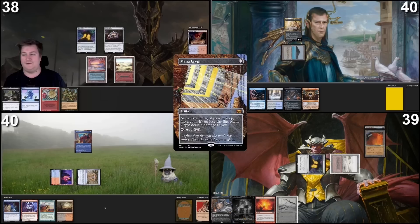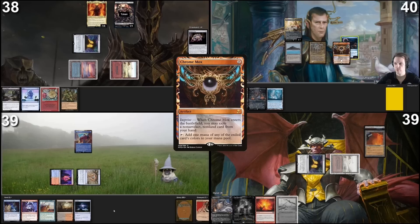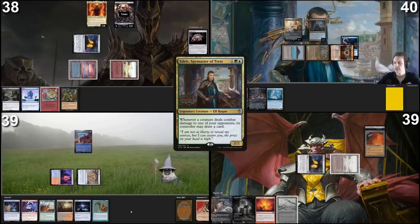I'll cast a Mox Lotus. I'll crack Mox Lotus — one floating — cast Sauron. I'm going to cast Chrome Mox imprinting Night Whale Sprite, and Pontus gains an army or starts building on his army. Fish can draw as well — I'm feeding everyone. And I'm going to feed everyone even more because I'm going to cast my Edric, Spymaster of Trest.